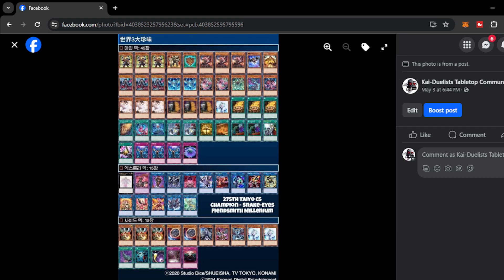We have a very spicy one here — the 275th Tio CS Champion decklist of Snake Eyes Finsmith Millennium. This is a more explosive version of Snake Eyes Finsmith incorporating the Millennium Engine. Millennium brings another dimension for the deck — it improves the ceiling and overall resiliency because you now have different engines you can always play through, gassing up and overwhelming opponents using the Finsmith and Millennium Engine.